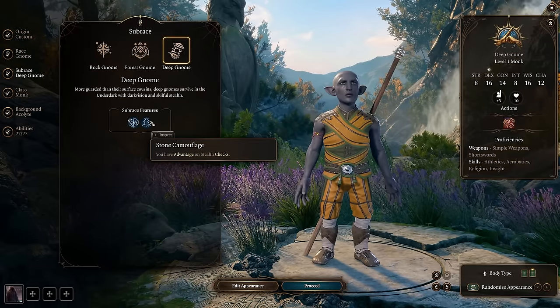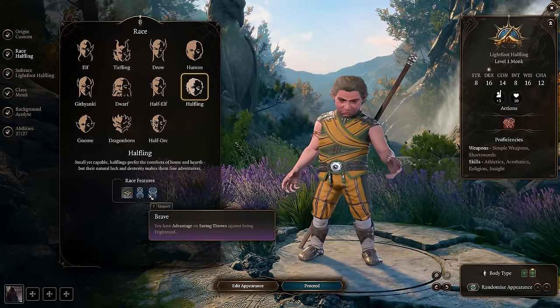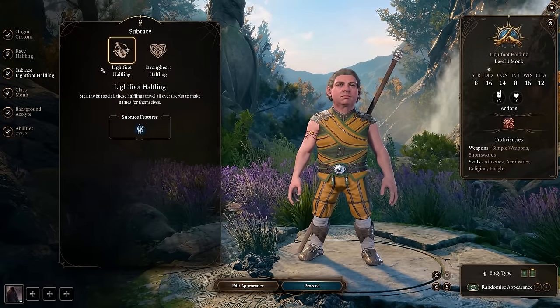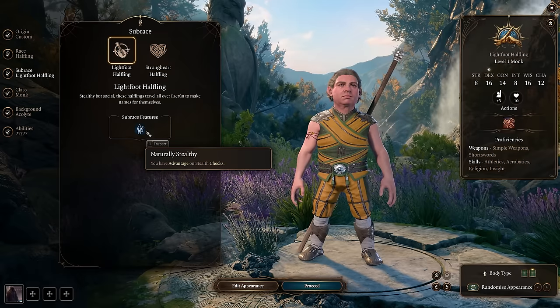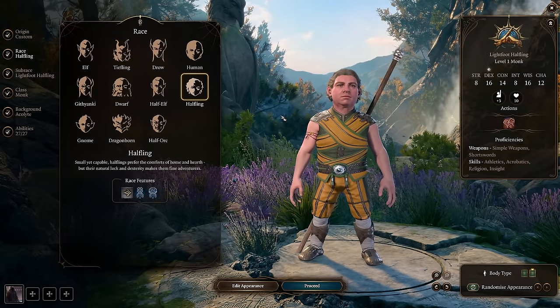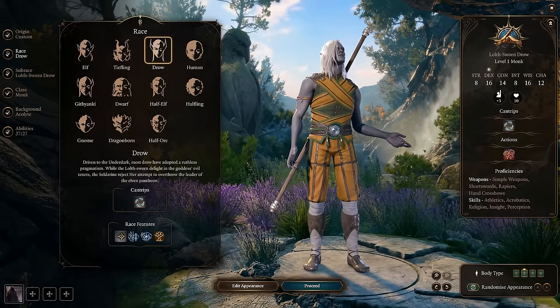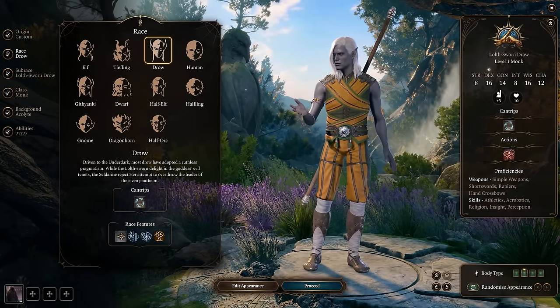The deep gnome is going to give you advantage on stealth checks. The lightfoot halfling also has advantage on stealth checks. So taking these two smaller races is going to make stealthing a little bit easier for you. I'm also a big fan of drow in general in any playthrough of the game — it's my favorite race, so I'm going to be biased towards them.